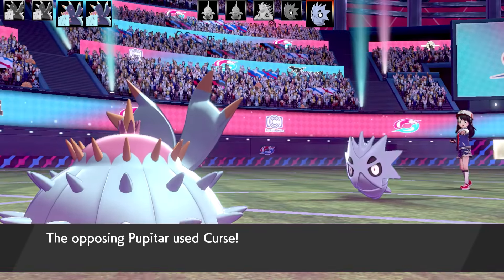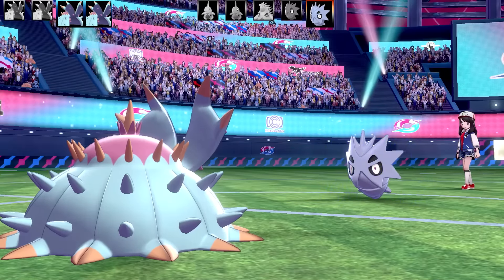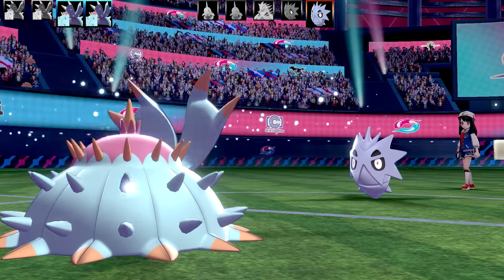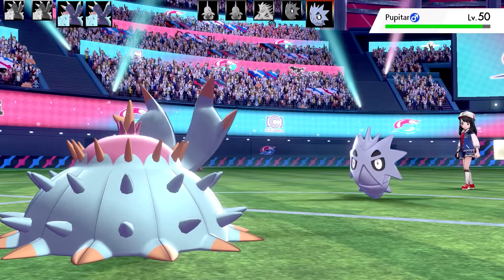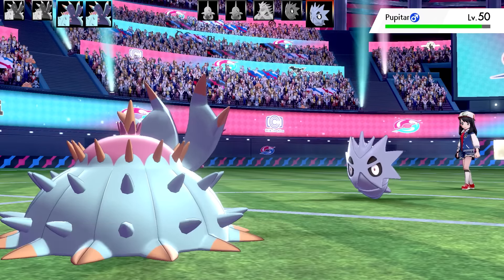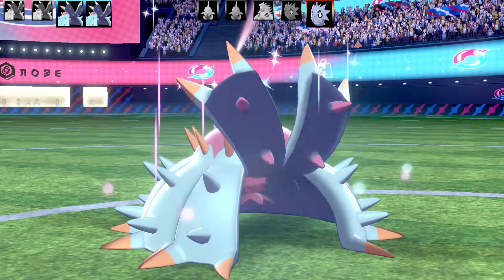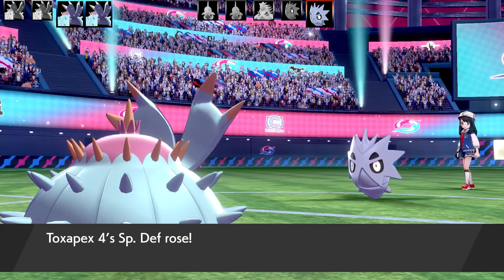This Pupitar is going to have Sand Tomb. Unfortunately, I couldn't really do a lot here and it's going to be setting up Curses. To use Spit Up, you need to use Stockpiles first, and after you use Spit Up it gets rid of the Stockpile boost you were storing. I only had one stored up so I can't do anything - it's my only attacking move. So I had to go for another Stockpile. After that Sand Tomb damage I actually managed to live on two health. That's going to be the end of that Toxapex this turn.